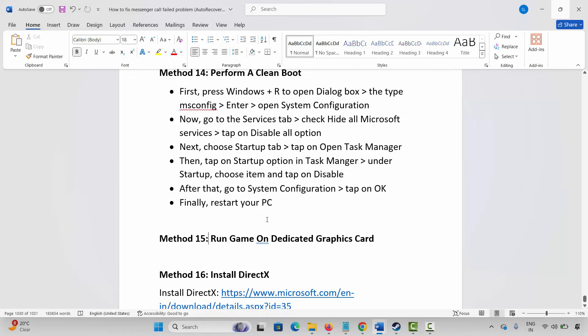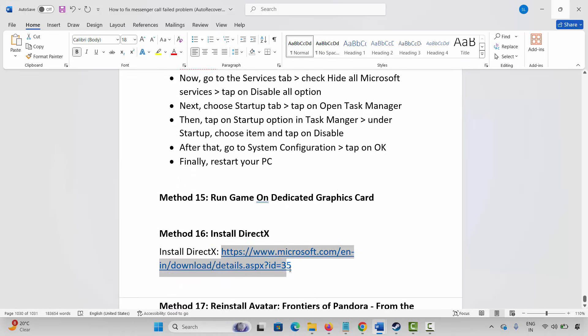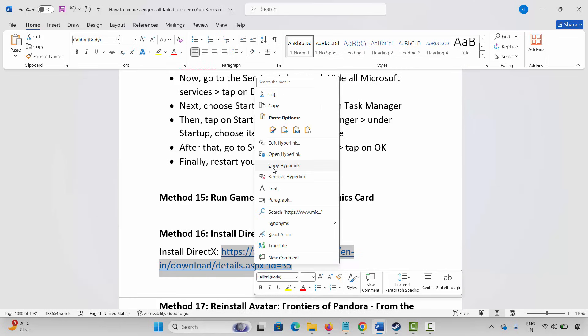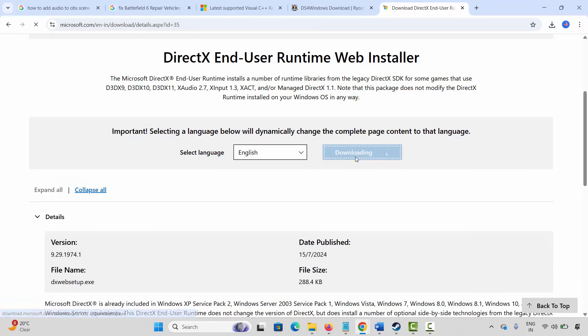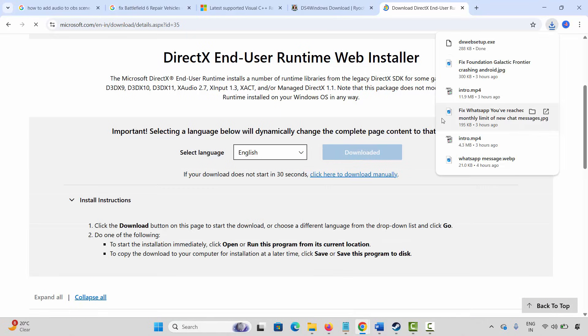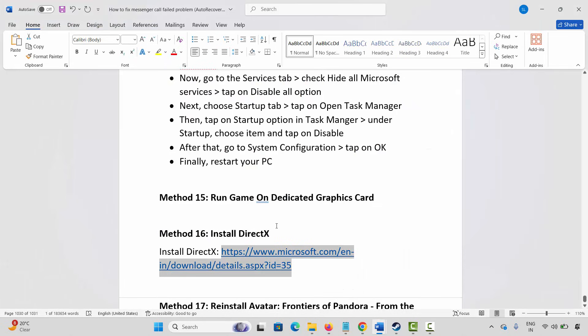If the problem still occurs, you are suggested to install DirectX. A link has been provided in the description — copy and paste it in your browser. Once the website opens, click on the Download option to download DirectX. Install it, then restart your PC and try to play the game to check if it's working.